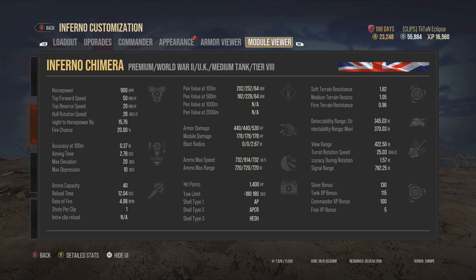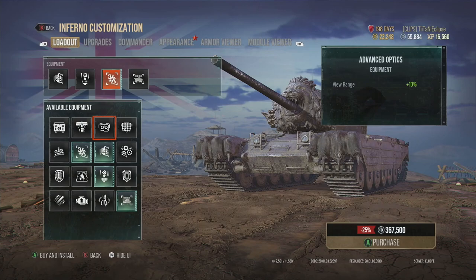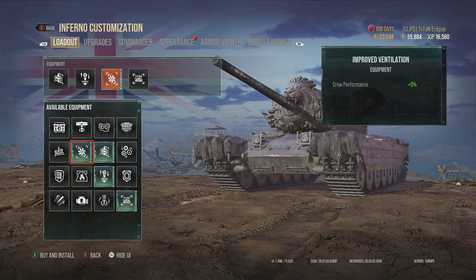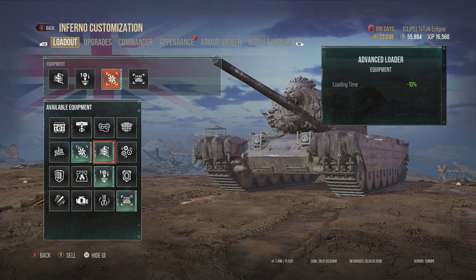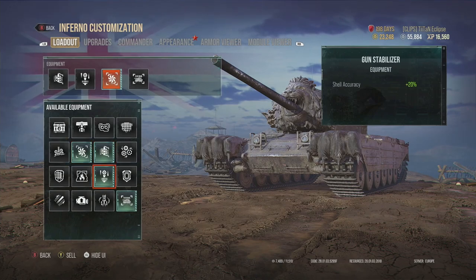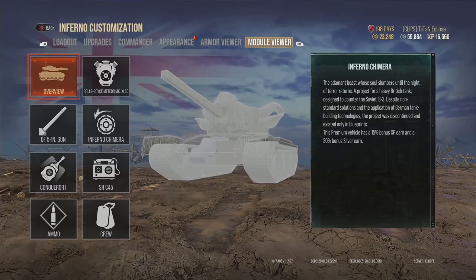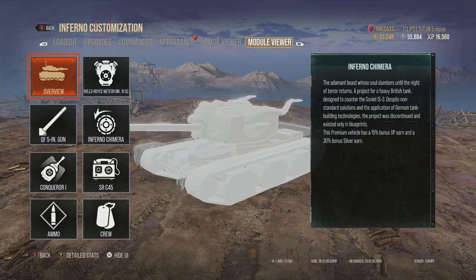440 alpha is superb - you can out-trade a lot of heavy tanks at tier 8 in a tier 8 matchup. The vision range is 422.5 with the upgrades. You could go with advanced optics to boost that further but you'd have to trade off one slot. Maybe swap out advanced loader for optics, but I'd just run this setup since you're probably not going to be that aggressive in this tank.